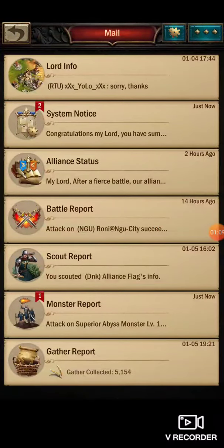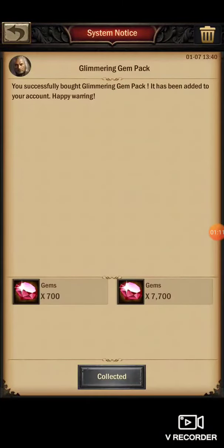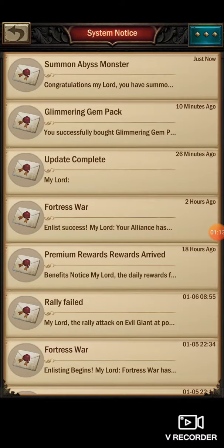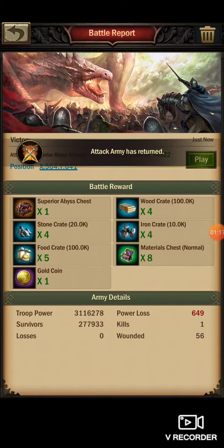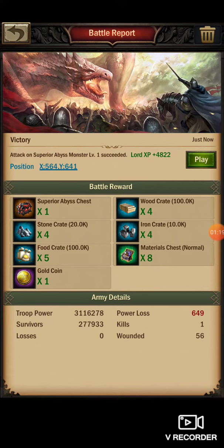Drops like a regular monster. I got a glimmering pack. And I don't see any Azerite, but I see the chest. It's not bad — you get these gold coins. So that's another thing that's great about it.